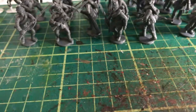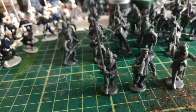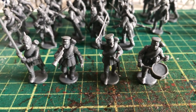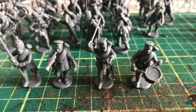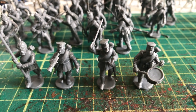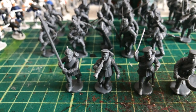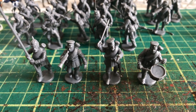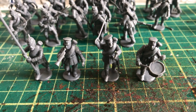These are the command unit you get. On the command sprue you get a drummer, an officer — who in battalions would probably be a major commanding the battalion, or a lieutenant as a company commander — a bugler, and a standard bearer. The command sprues are quite good, though you only get two per box. If you combine two boxes together you've got 70 troops, so you'll probably need a third or fourth command sprue.